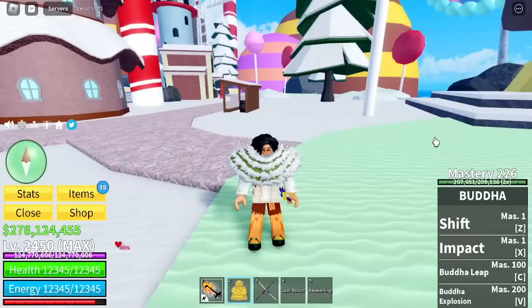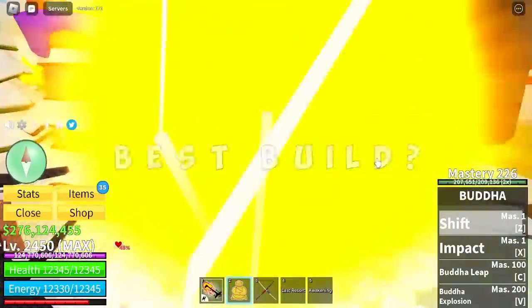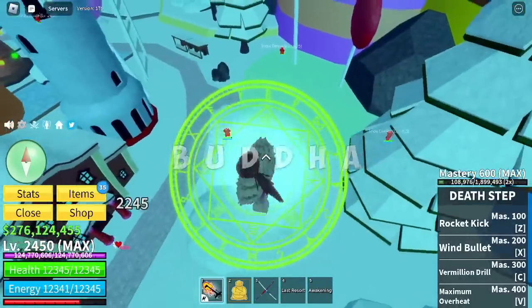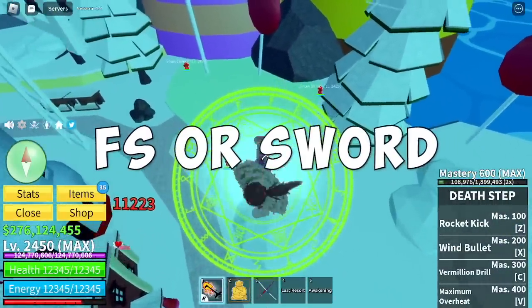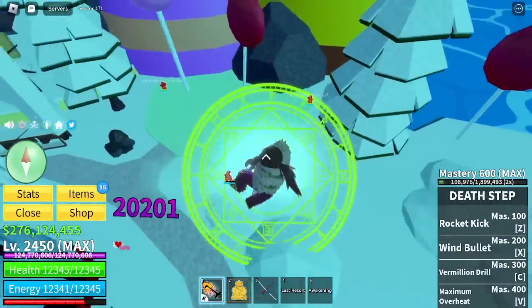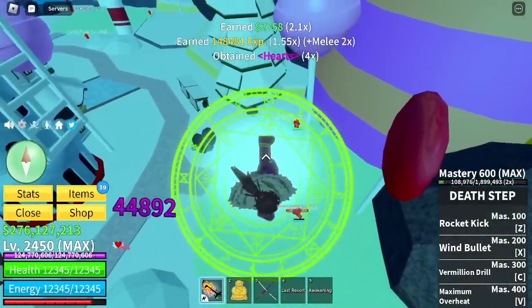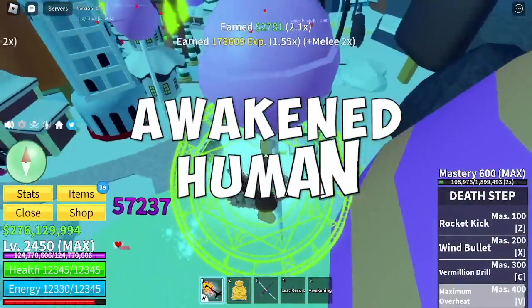So first let's talk about the best build. If you're talking about the best build, I'm gonna suggest the Buddha Fruit Awakened. Also make sure to use a fight style or a sword. So if you're gonna ask me, I suggest use the CDK — the Curse Dual Katana. And to make things faster, you need the Awakened Human Race.